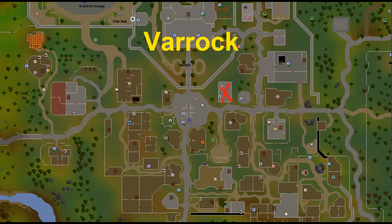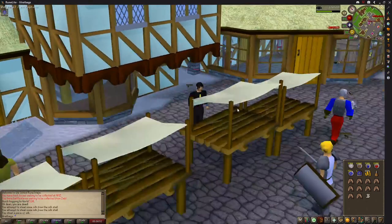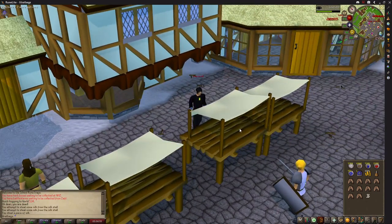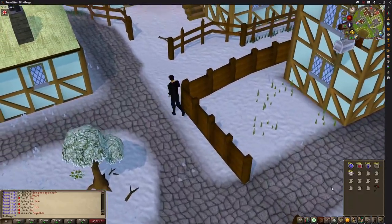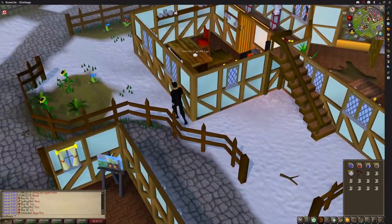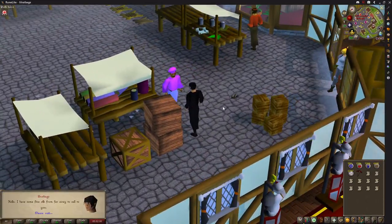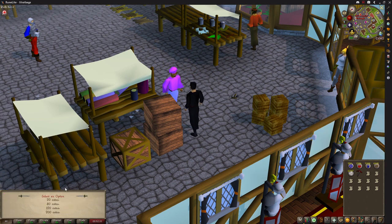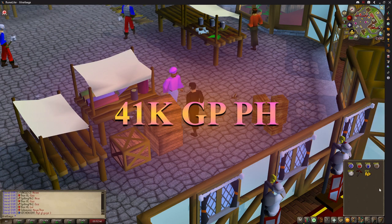The next low level money maker requires just 20 thieving and lets you skill at the same time. In Ardougne you can steal from the silk stall to the north, getting 24 XP and 1 piece of silk each time — you can steal around 680 pieces per hour. After around 30 minutes to an hour has passed that you've been logged in, the silk merchant will forget you robbed him and will buy the silk back from you for 60 GP each. Talk to him with the silk in your inventory, ask if he wants to buy some fine silk, select 120 coins, and on the second option select 60 coins to get the best price. This method gets you around 41,000 GP per hour as well as 60,500 thieving XP.